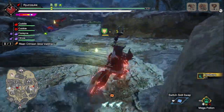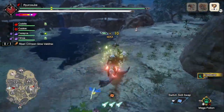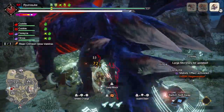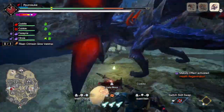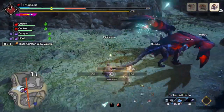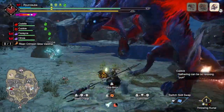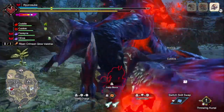Okay, there it is — Risen Crimson Glow Valstrax, RCGV. I'm gonna just drop this here. Wow, that was bad timing. Has it always been able to do that? As you can see, I really don't know how to move against it that well. I should have probably slotted in Guard 5 just to be extra safe, but I didn't.